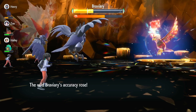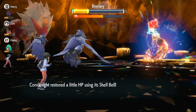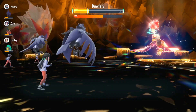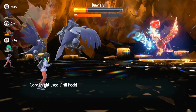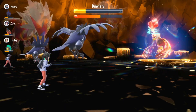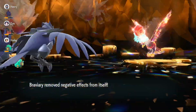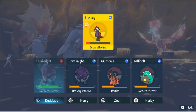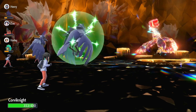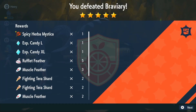Braviary steals some of our tera charge, then uses Superpower — but after our Bulk Up it does barely anything and lowers its own stats. It sets up Tailwind, then its shield goes up. We keep using Drill Peck to chip through the shield, recovering health each time. After the shield breaks, Braviary uses Crush Claw which only does seven damage — incredible. Our final Drill Peck finishes the raid, and we end up at full health having barely dropped below 300 HP the entire fight.